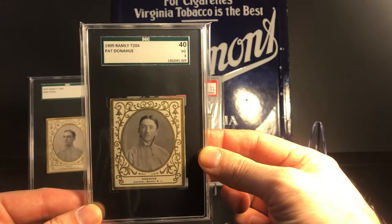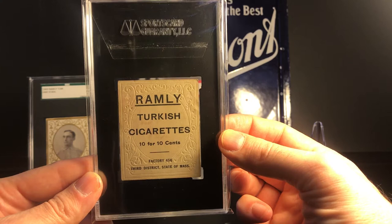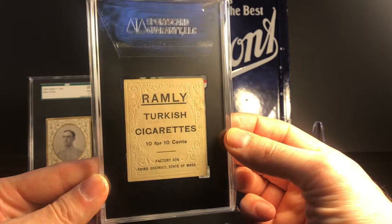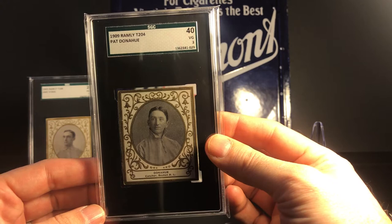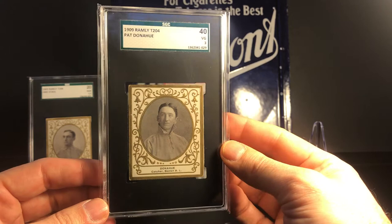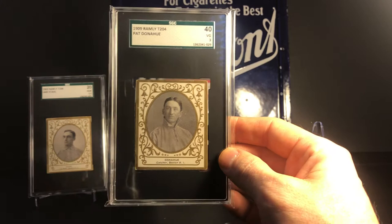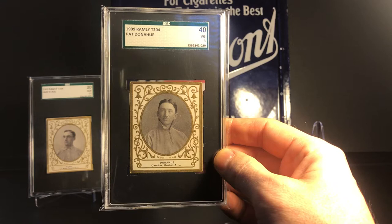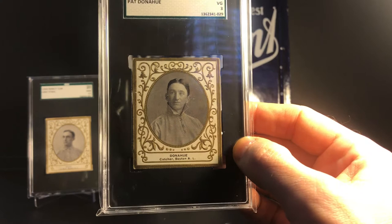We'll get started with what's in front of you. These are T204s, also known as Ramleys, because that's the name of the cigarette brand they came with. They also came with another brand called TTT, so cards with those backs are very expensive — you don't see them a lot. Almost all that you're going to find have the Ramley back. These were made in 1909, there are 121 different cards in the set. By far the most expensive card is the Walter Johnson card. There are a few other Hall of Famers — a Jesse Burkett card, a Willie Keeler card. It's not the most popular set mainly because, compared to other sets at that time, there aren't a lot of big names — there's no Christy Mathewson, no Ty Cobb, no Honus Wagner.